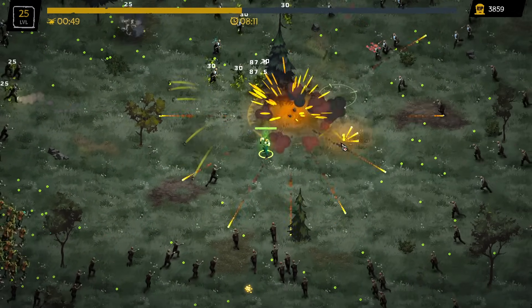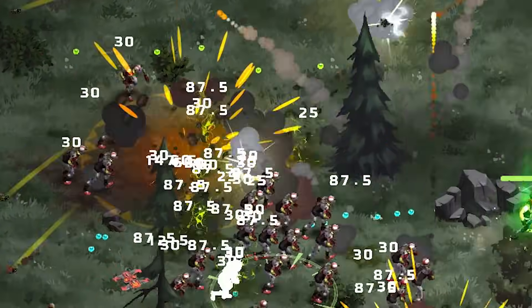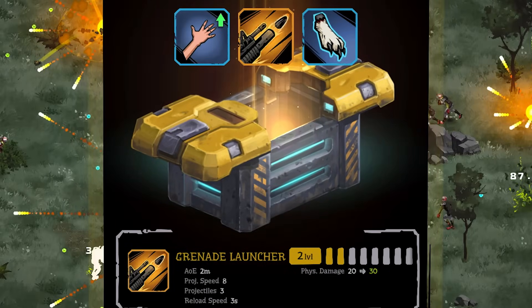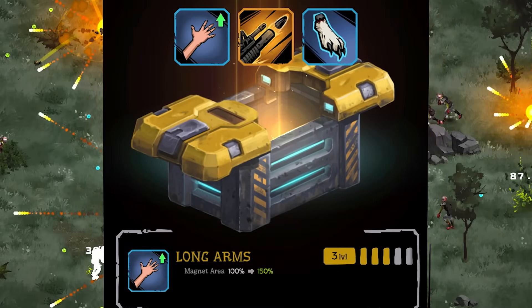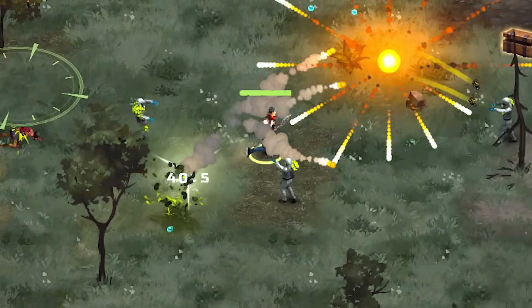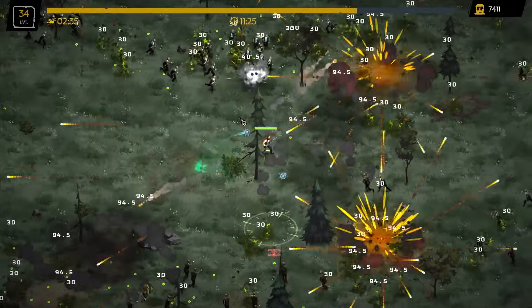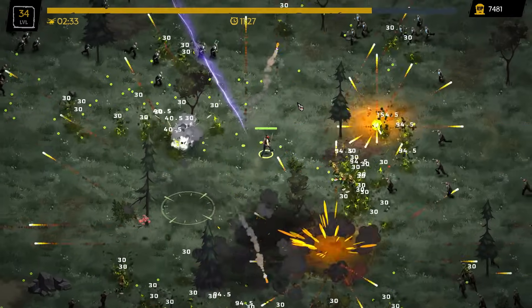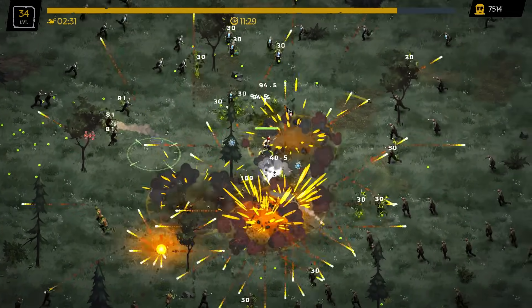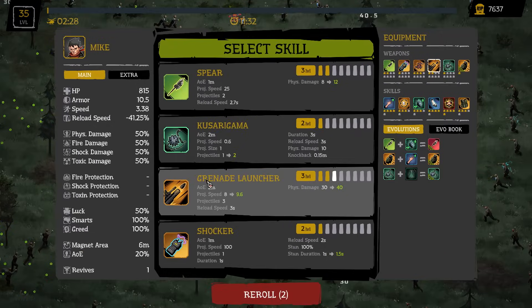I just saw this boss get two-shotted by grenades! The boss dropped three perks: the Grenade Launcher, the Long Arms perk, and the Rabbit's Foot perk. There was a warning that went off pretty recently, and I'm not sure if that's basically saying we need to get out of here — but as you can see there is an insane amount of zombies trying to run us down.